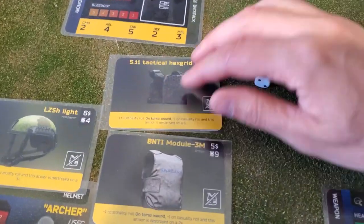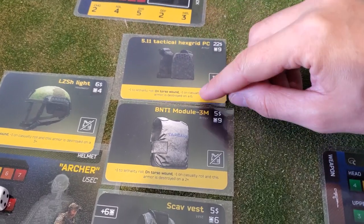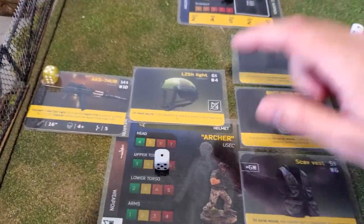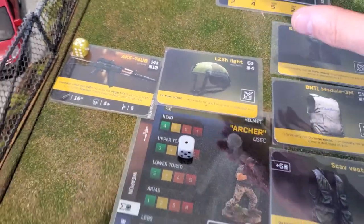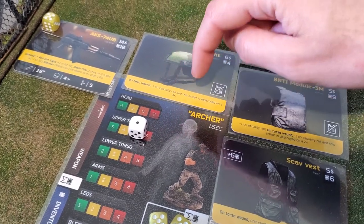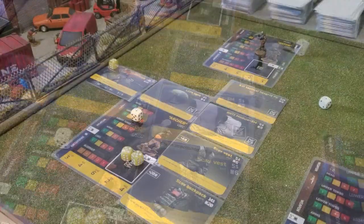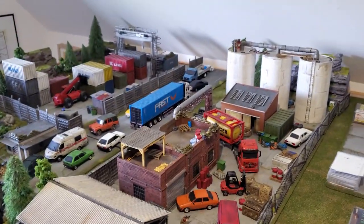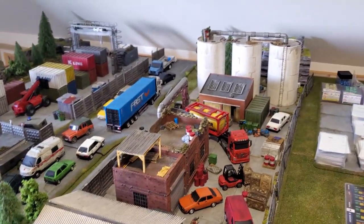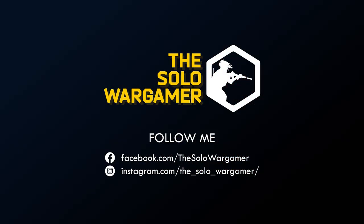It's similar with the helmet. On a head wound, minus 1 on the casualty roll, and this armor is destroyed on a 3+ — the exact same philosophy. And I think that's it for this new video on Spectre Operation Tarkov. Thank you everyone for joining me, and I'll see you for the next one where we'll be covering the rules for ammunition. Bye everyone!